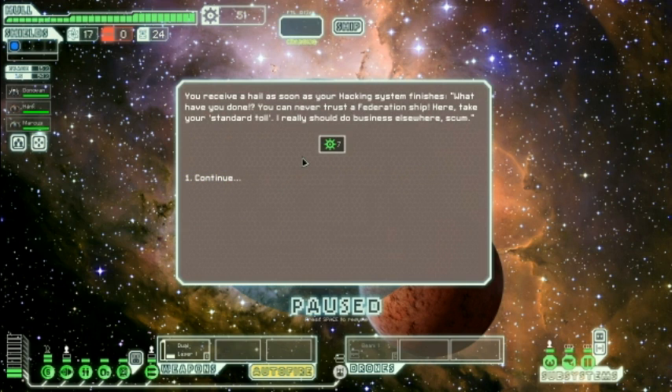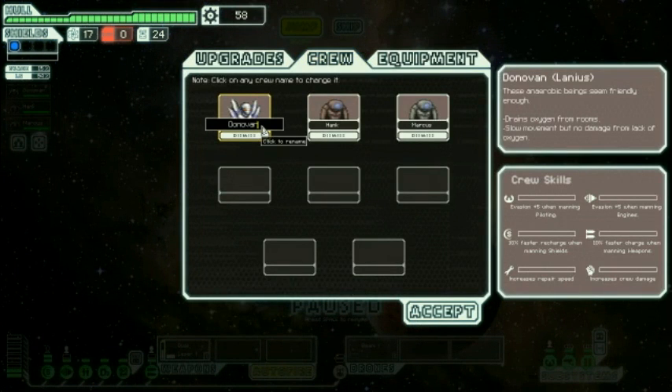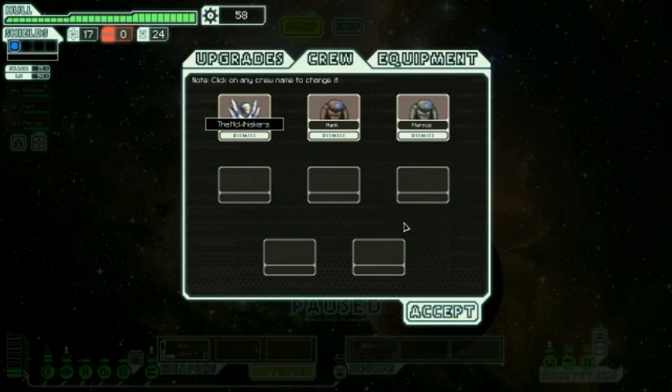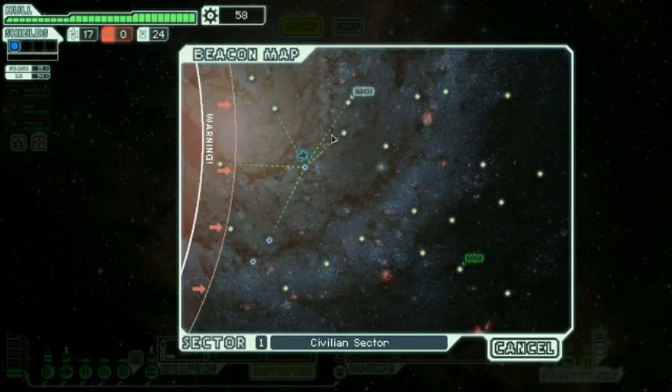You receive a hail as soon as your hacking system finishes. 'What have you done? You can never trust a Federation ship. Here, take your standard toll. I really should do business elsewhere, scum.' Oh, free stuff! Okay, this is cool. Wait a second, let's save. And also, Donovan — I'm renaming you, because you're here. I'll make Whiskers. Woo!